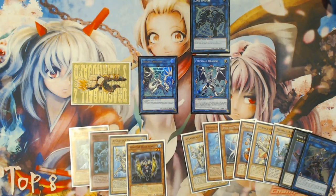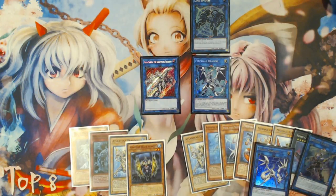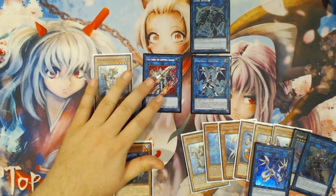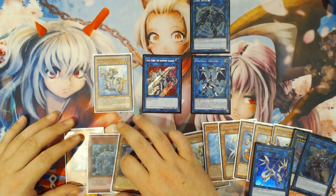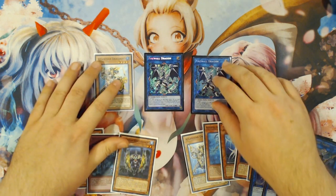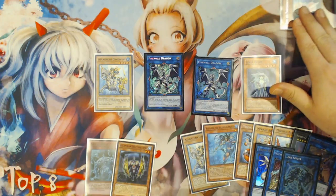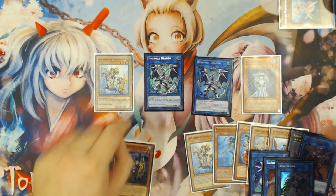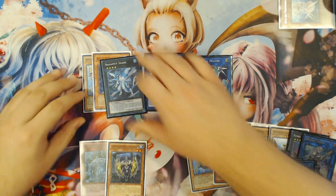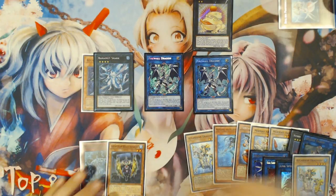There are still six waters in Grave. Link the last token and Proxy Dragon into Gaia Saber; Proxy going to Grave triggers Firewall, which summons Dragoons from hand. Then link Link Spider and Gaia Saber into the second Firewall Dragon. Now summon Aqua Spirit, banishing a water that won't provide further value like Deep Sea Diva. You overlay Dragoons and Aqua Spirit into Bahamut Shark, detach Dragoons, and summon Totally Awesome in the extra monster zone. Your Dragoons search gets Moulin Glaze.